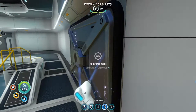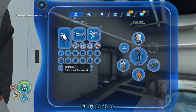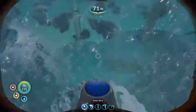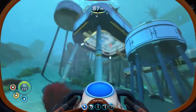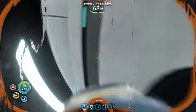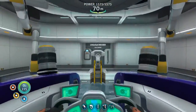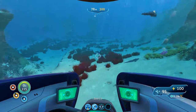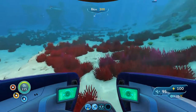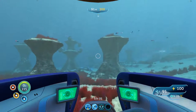So now we definitely have enough strength to get through this. One, two, three, four, five, six — we don't have enough titanium now. About what I expected. Let's go get some titanium. If we head over by the Aurora, there's all that wrecked stuff, so we can just go collect a bunch of it.